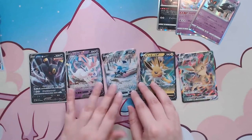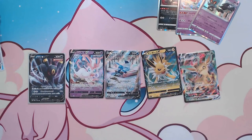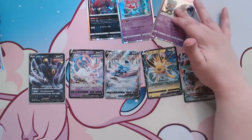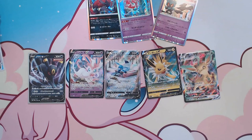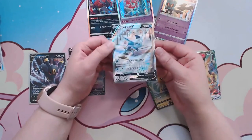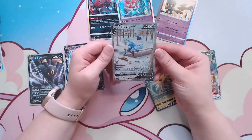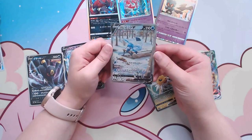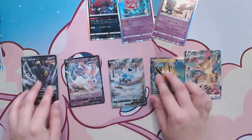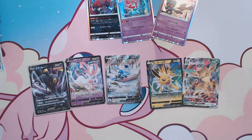We got a V Max, we got all sorts of Vs, and we got this adorable alternate art — that's definitely my favorite. And we got some really cool holo rares. All in all, not bad. The centering on this alternate art — maybe a little bit bottom to top, but overall looks quite nice and I love the art on that. Let me know down in the comments if you've pulled the alternate arts, what's your favorite one, and which one do you want to pull. Until next time, we'll see you later.